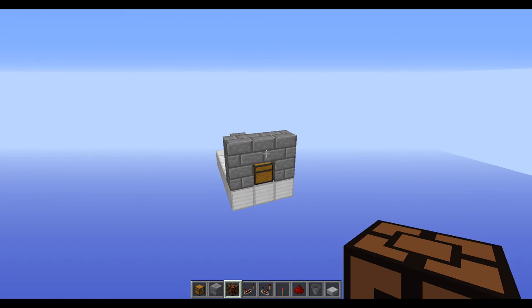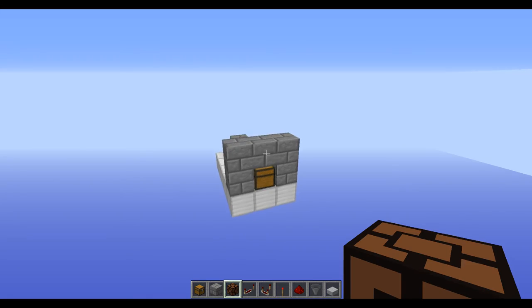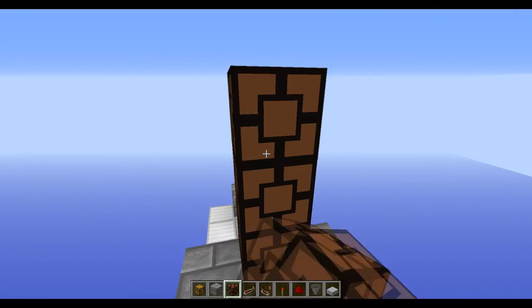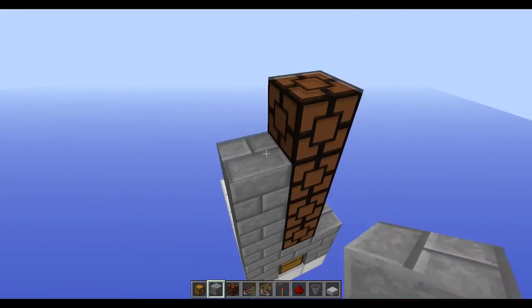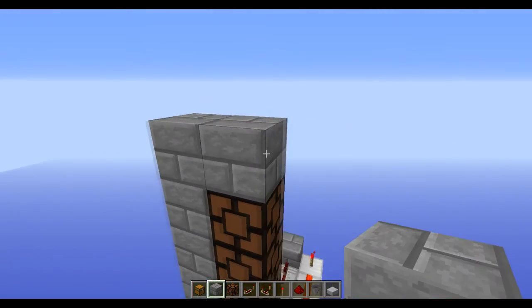Moving round to the front, we're going to place a line of redstone lamps right in the center where each lamp represents one double chest in your system. Here I'm just going to use four but you can take this as tall as you need to, and then surround the lamps with the block of your choice.